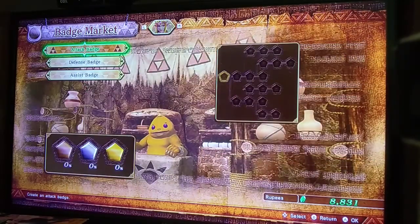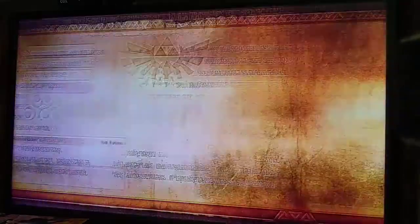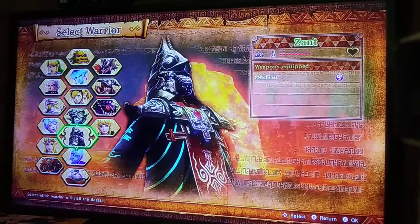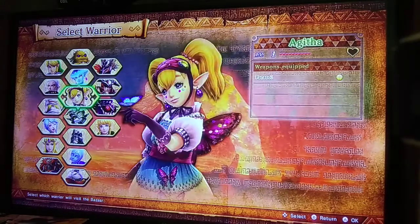Let me show you all the characters we have. This is all the characters from the get-go in the Switch version — I need to specify that.